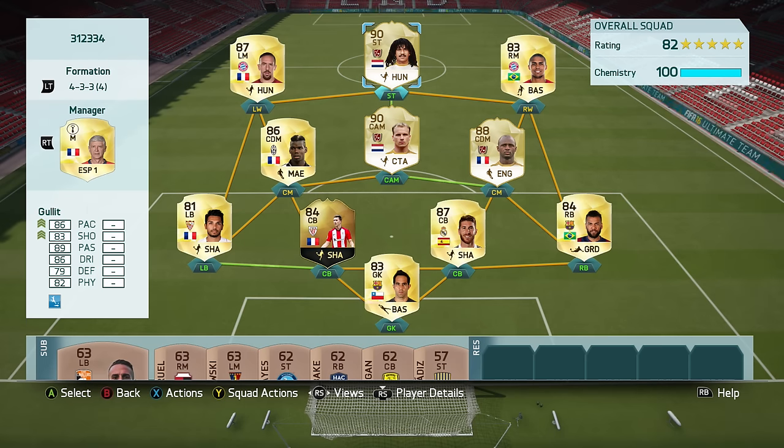Ruud Gullit — you guys can see the 4-3-3 fourth variation formation. I have a bit striker. I actually played him in CAM, switched to Dennis Bergkamp for the first three games in a different formation where Pogba and Vieira were the center defensive mids, Gullit was a CAM, and Bergkamp was striker. But then I switched to the 4-3-3 fourth variation and put him up to striker — so three games in CAM and three games in striker. As this video goes on, I'll let you know where he played better.